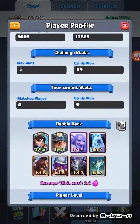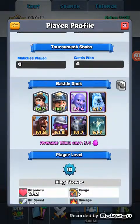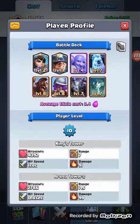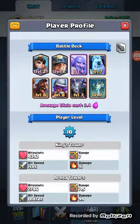Blue actually managed to stay in the Legend League, and he also got a Miner, which I thought was pretty cool. And since the last video, he's upgraded his Mega Minion to level 7. His Ice Golem's been level 7. He's upgraded his Boulder and his Miner.